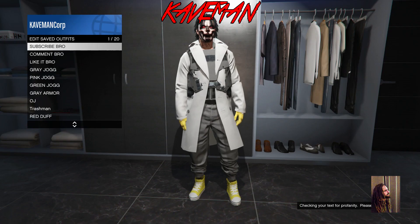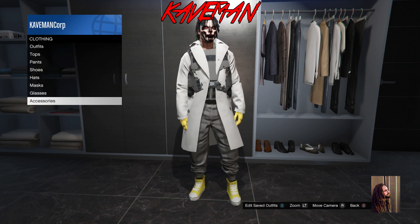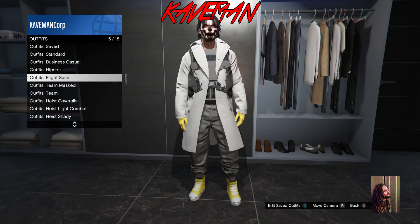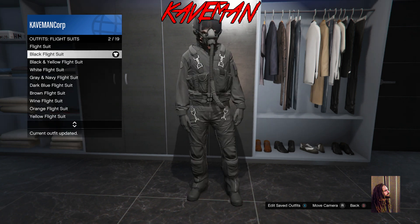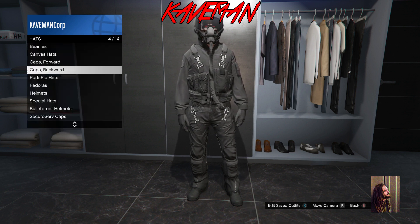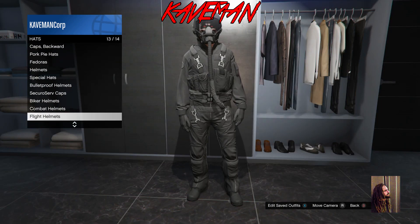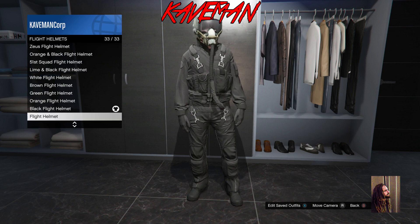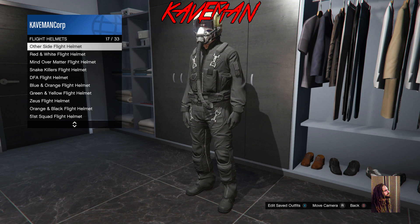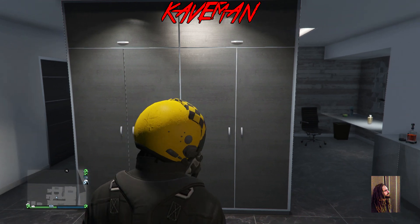Once you have that outfit saved — save it two or three times just to be safe — pick one of your flight suits. You need a flight suit in order to buy the different colored flight helmets. Once you have the flight suit on you can pick all the different color flight helmets. Go ahead and hop on the yellow one.